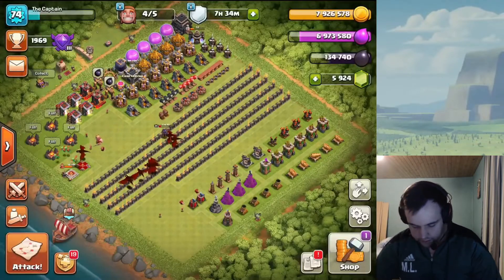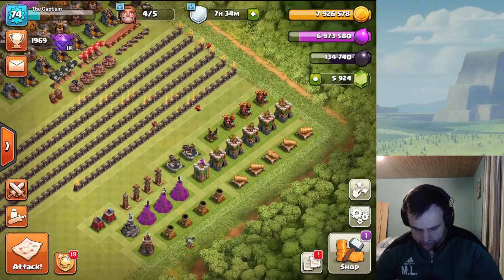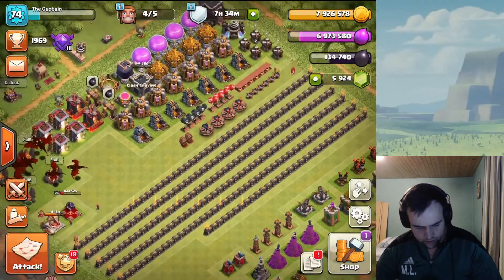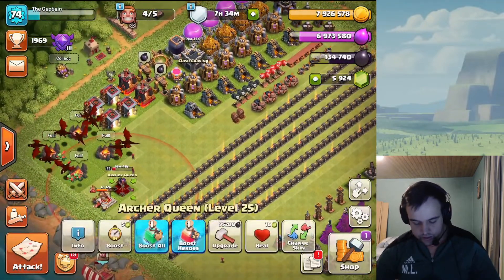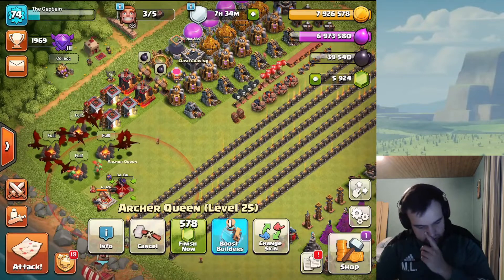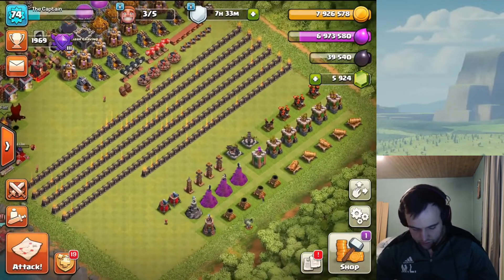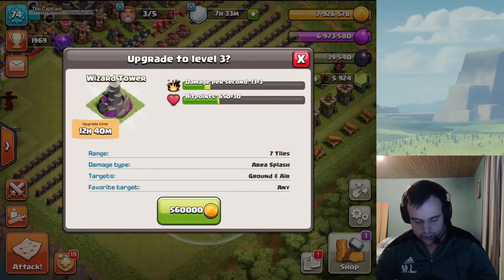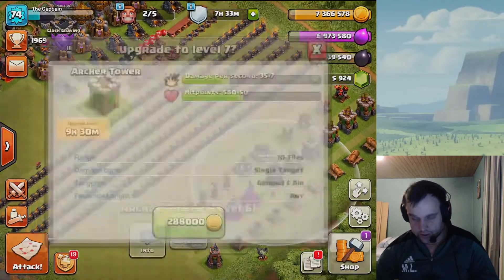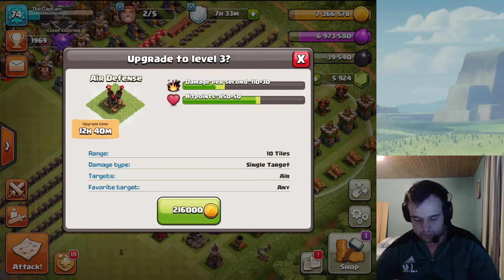I've been doing a little bit of stuff off record — I upgraded this air defense once, and upgraded this archer tower a couple of times to get it up to level. First builder is a no-brainer: we're gonna do the queen to level 26, so moving closer and closer to maximum level for TH9, which is nice. Then we can probably do the wizard tower. Twelve hours is a really good time for me right now since it's evening. This air defense is going to be 12 hours as well.